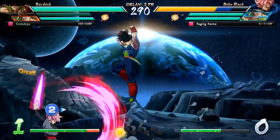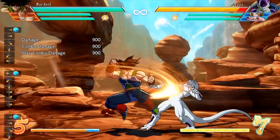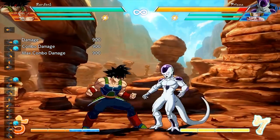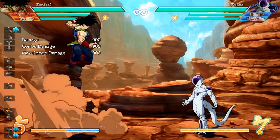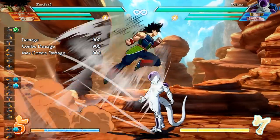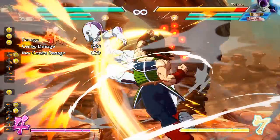Up first we have Bardock's Rebellion Spear. This move can be performed by inputting a quarter circle forward and hitting light, medium, or heavy. This move can also be performed in the air or on the ground, as with a lot of moves that Bardock can perform. The light version sends Bardock flying across the screen with a single punch, the medium version sends him up on the ground and down at an angle in the air, and the heavy version is a combination of both.